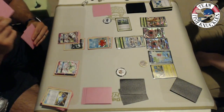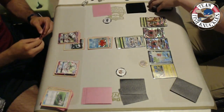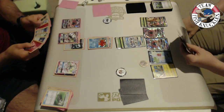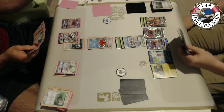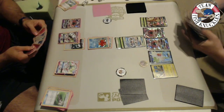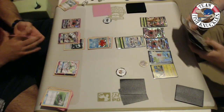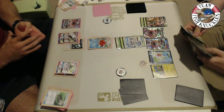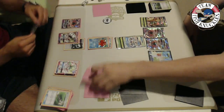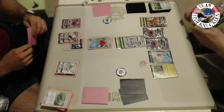Vlad plays Field Blower and discards the Forest. He plays Tapu Lele to use Wonder Tag, disrupting Kenton but also setting up his own draw. Vlad has Abyssal Hand available, so ending on two cards isn't the worst — Kenton still has to find a way to pick up Golisopod via Super Scoop Up or Acerola. Vlad uses VS Seeker and grabs Lysandre, going for the win this turn.